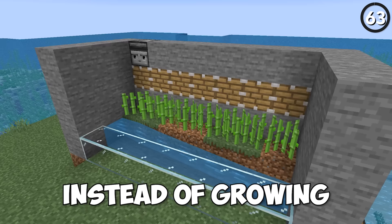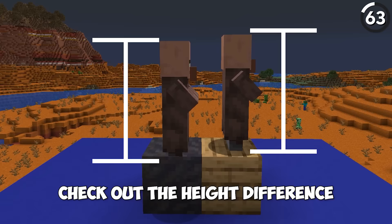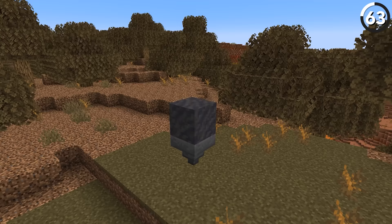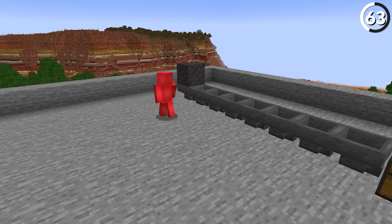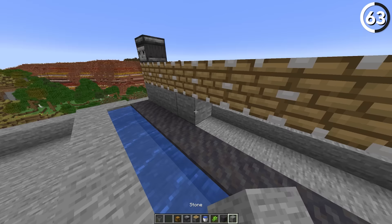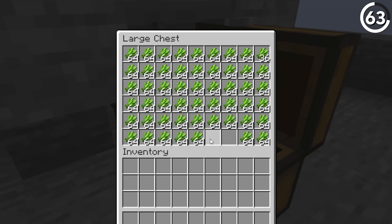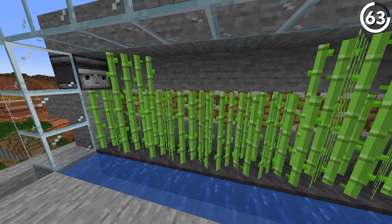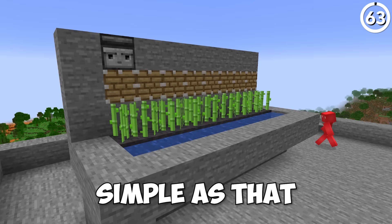Instead of growing your sugar cane on dirt or sand, here's why you should use mud instead. Mud isn't a full block in size, meaning that items can pass through it like soul sand, but we can also grow our sugar cane on top like normal. That allows us to make a really simple design for a sugar cane farm that's completely lossless, which means we won't lose any of our sugar cane gains. Every crop broken is one that we profit off of, letting us create an easy design that can stack in all three dimensions.